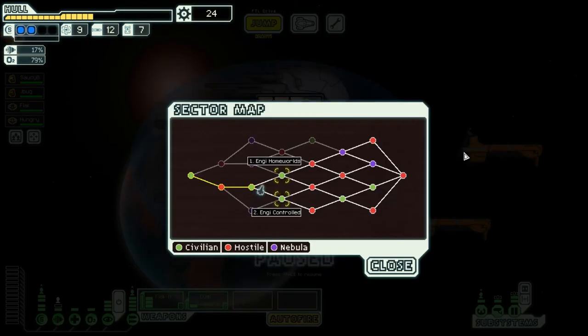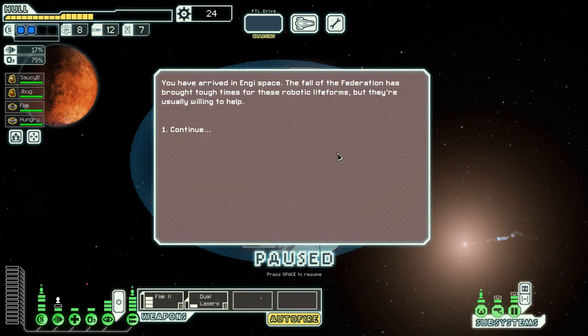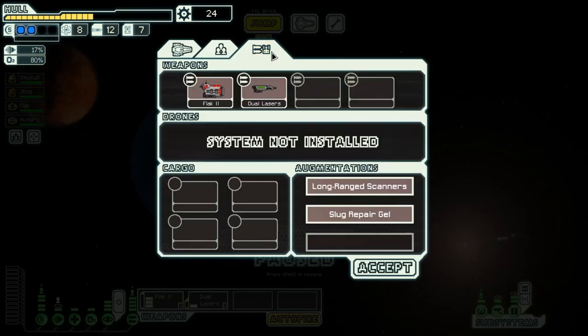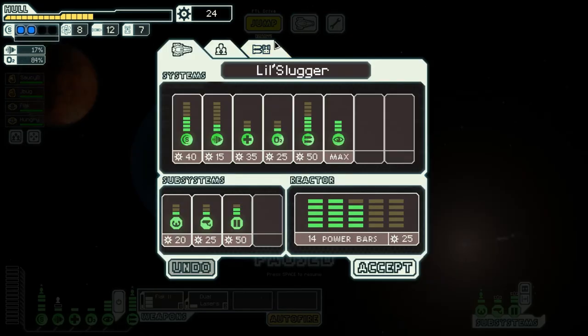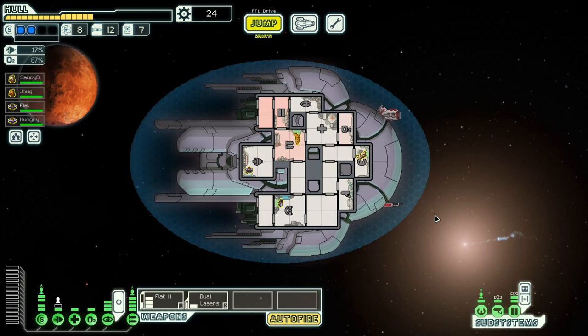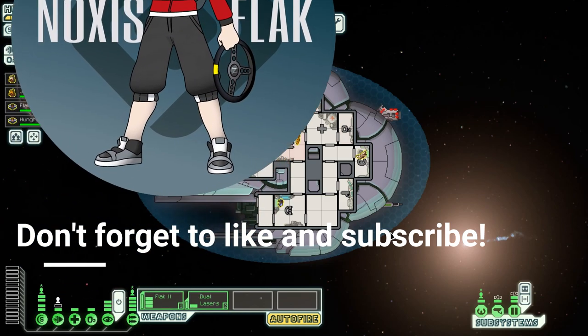To the next sector. We can go to the Engi home worlds or the Engi controlled sector, and I think it'd be more fun to go to the home worlds. We can still go south and hit some more green beacons. You've arrived in Engi space — the fall of the federation has brought tough times to these robotic life forms, but they're usually willing to help. No storm, but we've got a bunch of ships that we can see thanks to our long range scanners. That concludes part 3 of our playthrough with the Slug Ship Layout A, Lil Slugger. Let me know in the comments below — what do you think of Sector 3? I think there were some bad parts and some good parts. I am very happy with full level cloaking and Flak 2, and the dual laser is still holding its own. But we do need at least one more pretty decent weapon. As always, remember to like and subscribe — that helps me out a ton. This has been NoxusFlak and I will see you in the next one.